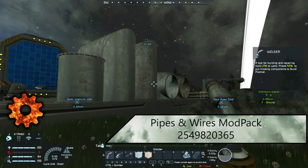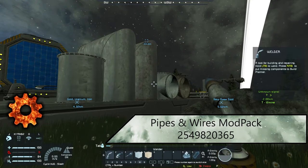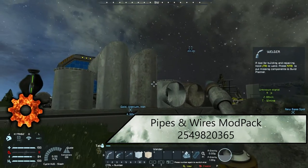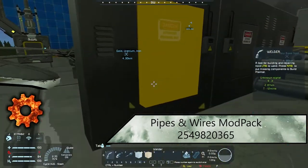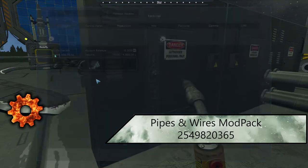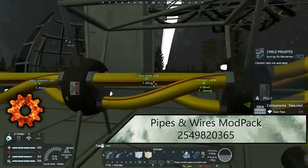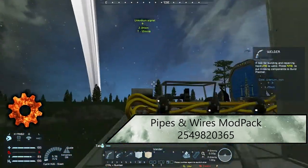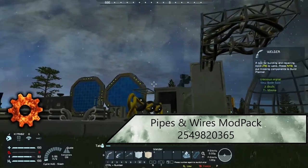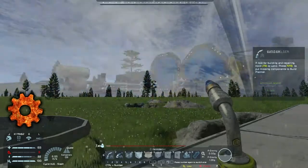Last but not least on the new additions is the Pipes and Wires Mod Pack. This is another aesthetic but really good-looking cosmetic building style. You have dirty pipes and clean pipes, electrical panels you can actually access, pipes that come out, wire molds — some with support, some without — and ones that hang from the ceiling. It can really bring out the details inside ships.